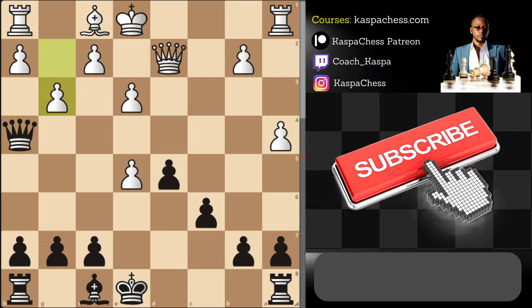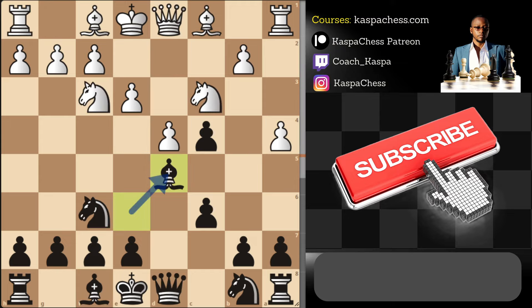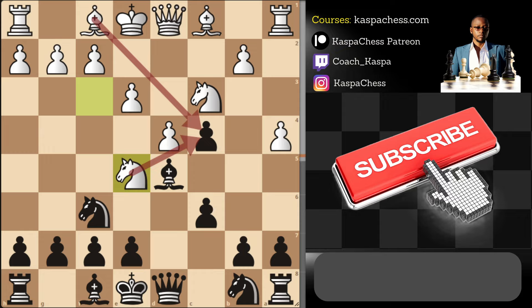Anyway, now you go queen e4 — attacking the rook and somehow forcing them to lose their right to castle. And only then do you play bishop b4 once again. So this is to say: after you play bishop d5, or before that, whenever you see the move knight e5 by white, always think of this combo — or sometimes pawn to f3. For example, say you play knight Bd7 and they don't take on c4 immediately; sometimes you will see your opponents playing pawn to f3 intending to go e4 next.